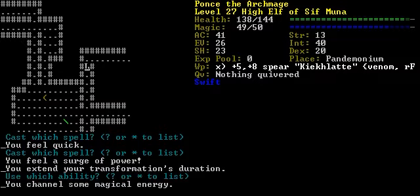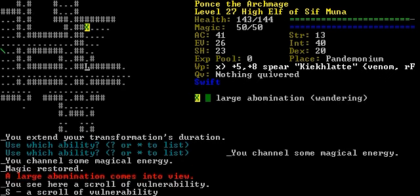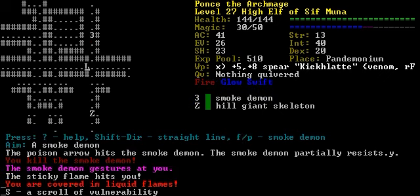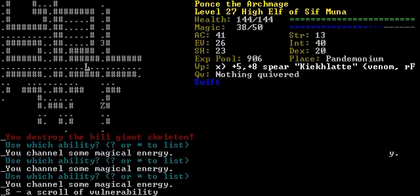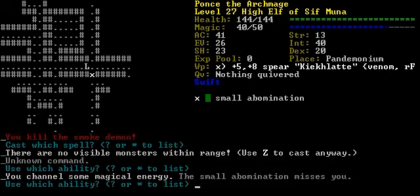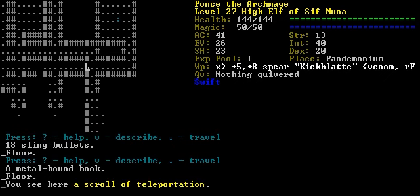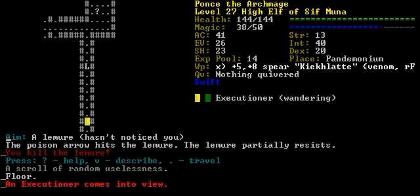All righty, not too bad so far. I think this is his domain down here, so first I want to explore all this other stuff — make sure nothing sneaks up on us while we're taking care of him. And a book. Let's go over teleportation. Let's go over and use this. Executioner.